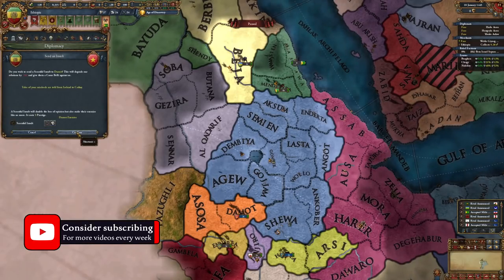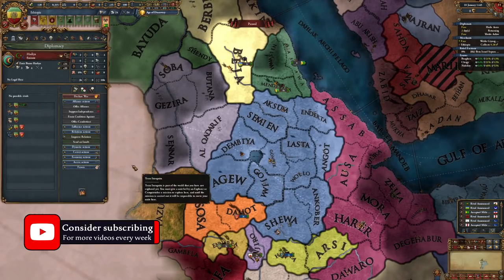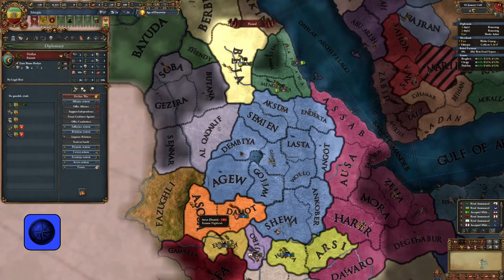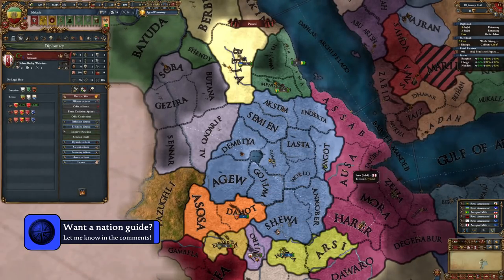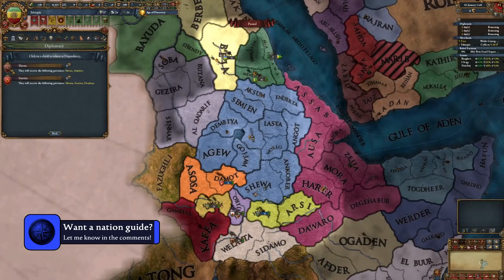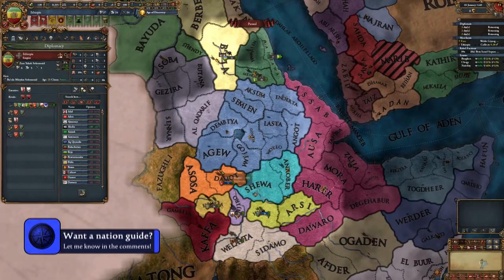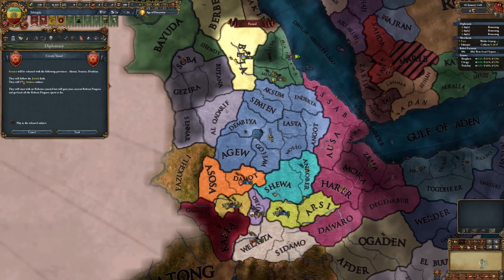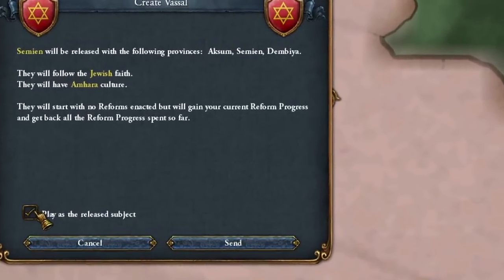Use all of your starting monarch mana to develop these provinces, with particular focus on the county of your future capital. We will then erase Ethiopia's military, insult our vassals, defund our castles, and more generally ruin their nation to empower our future creation. As soon as Ethiopia is a dystopia, you should release the nations of Shewa and then the nation of Simeon in the diplomacy tab, which we can then swap over to by enabling the play as vassal button.